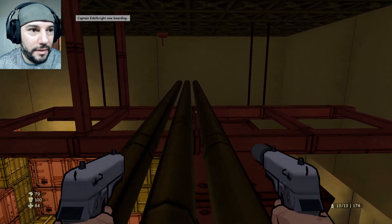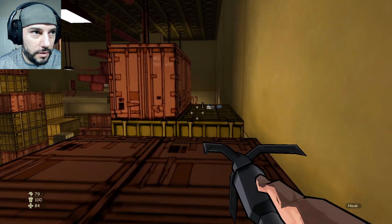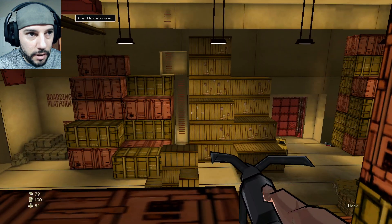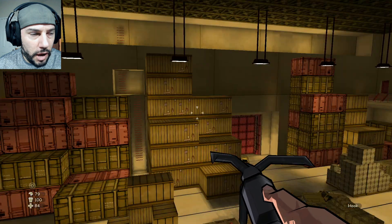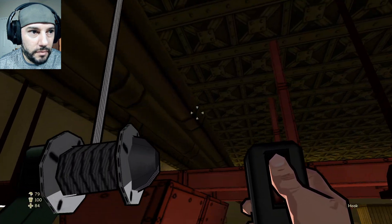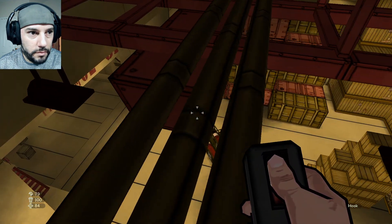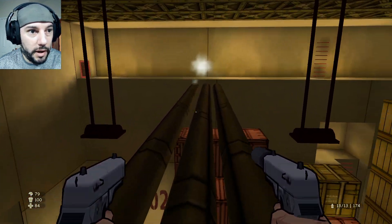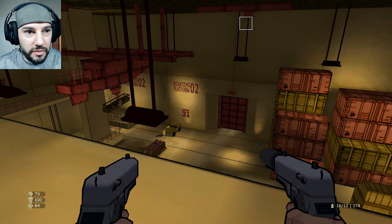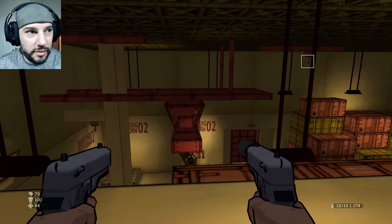Captain Edelbright, now boarding. I guess if I want to be completely stealthy — again, we're going to stand on the edge. I thought I was going to overshoot, I was so scared. There might be some more secrets since they got all that stuff, but I think that might just be a way of bypassing all the dudes underneath. I don't see a secret document or something.